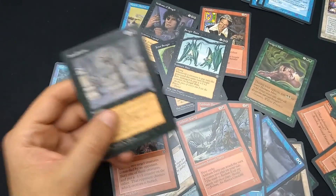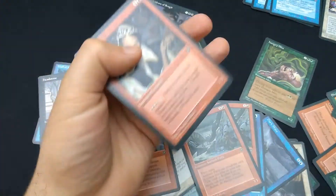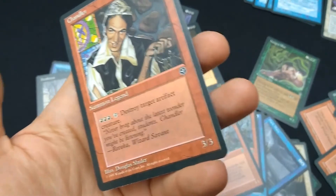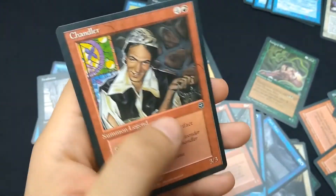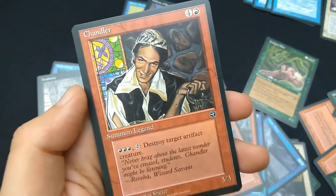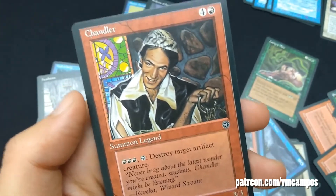Homelands — it's the most hated set of all of Magic. So low value cards — low power, low toughness, low value monetarily. But I wanted to show off a set that back in the day, this was my magic. How things have changed. I've got some more unboxing of classic sets coming up, so don't disappoint Chandler — come back and check those out. And if you like these videos, don't forget to go over to patreon.com/VMCampos and donate a dollar. This has been VM Campos — see you next time.